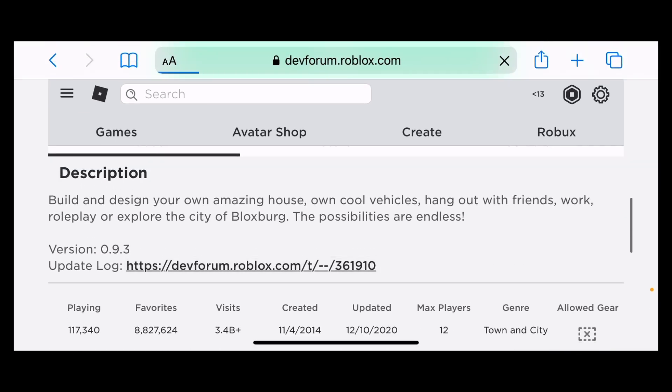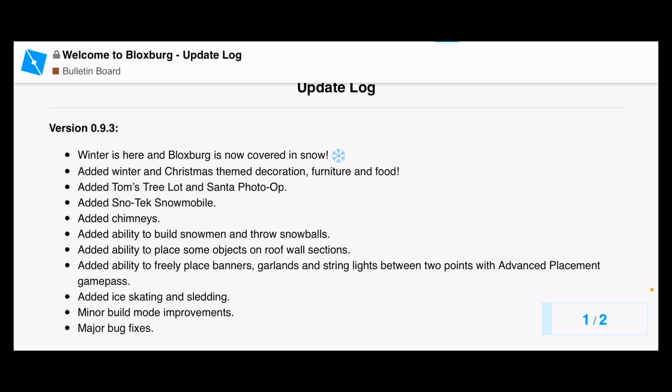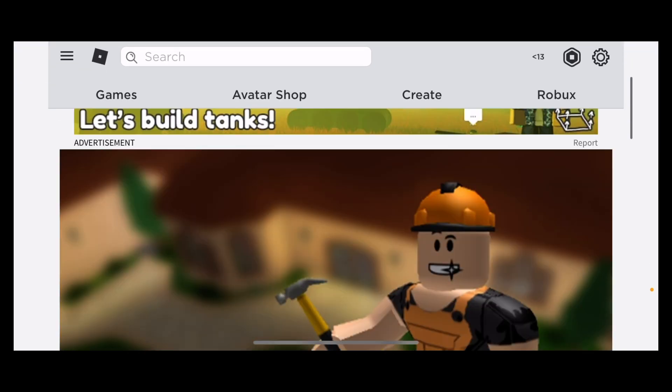So let's look at the update log. The winter update is here: the Bloxburg canal is covered in snow, winter and Christmas-themed decoration furniture and food added, Tom's Tree Lot and Santa photo op added, snow tech added, snowmobile added, chimneys added, ability to build snowmen and throw snowballs added, ability to place some objects on roof walls added, ability to freely place banners, gardens, and string lights between two points.